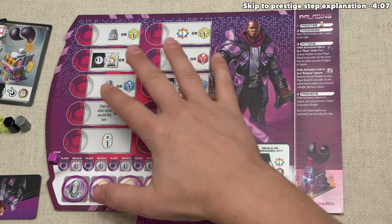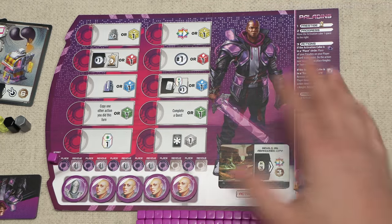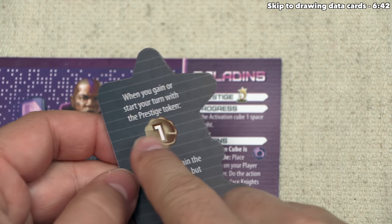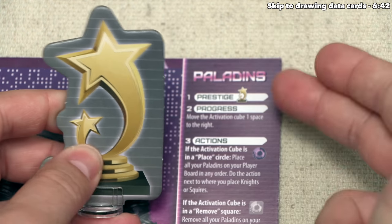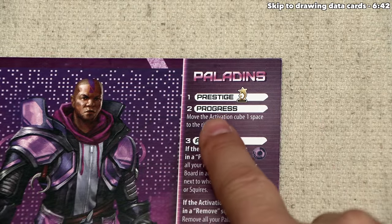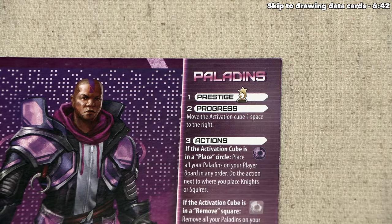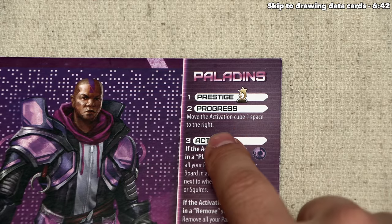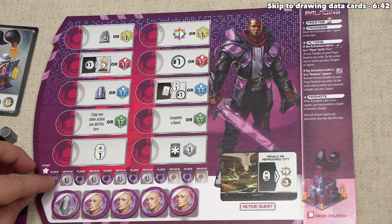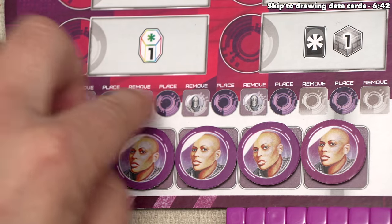Let's begin our first turn by talking about us as the paladins. This faction is all about ensuring that free radical technology is used for the greater good. The Neon Paladins began as a charitable cosplay community based on a classic video show, but now they're the world's largest humanitarian organization. As the paladins, we have five knights and squires we send out to do specific actions. On every player's turn, they go through every step listed on their faction board. Every faction's first step is called Prestige — if we had the singular prestige token, we would gain one victory point.